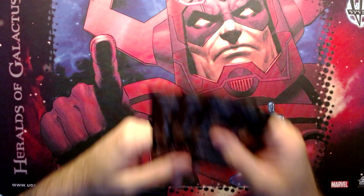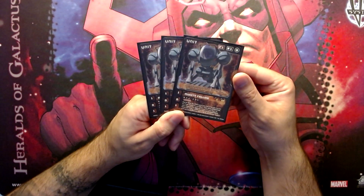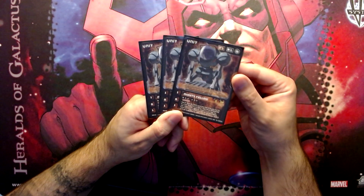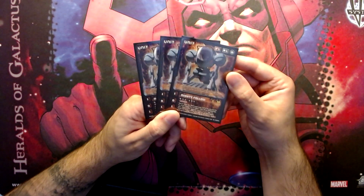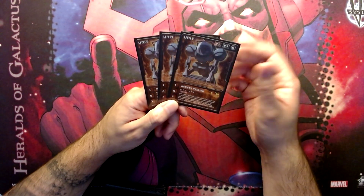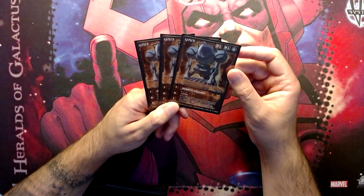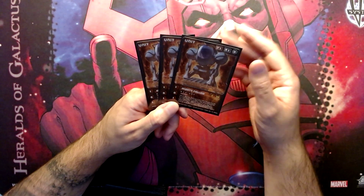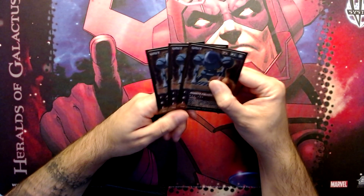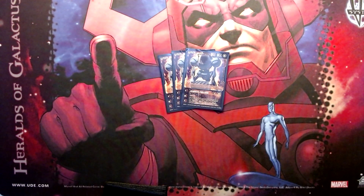Looking at our units, starting with the 1-drops — you are not going to be surprised if you have any knowledge of this game. We are running 3 copies of Mightyfellow. This card is amazing. It is a unit that when you play, you look at the top 10 cards of your nation pile, you pick one brown basic generator card from it, put it in your hand, and shuffle your deck. This means that we can run 11 generators in this deck.